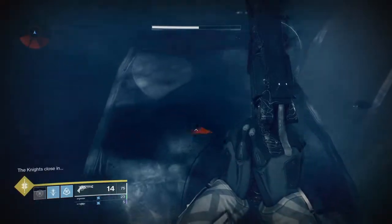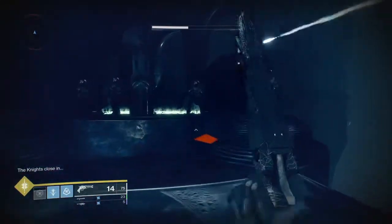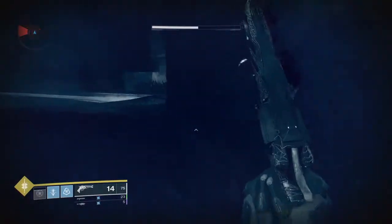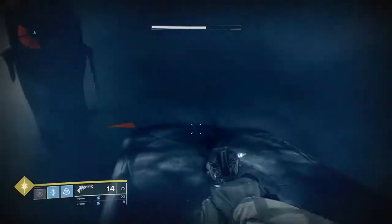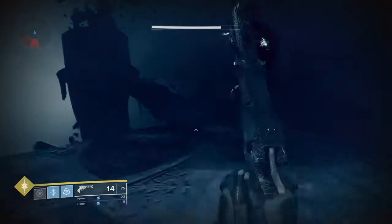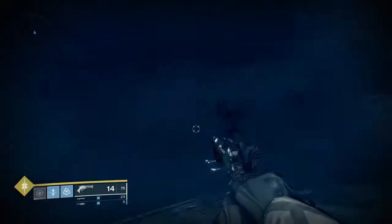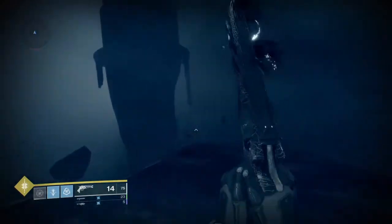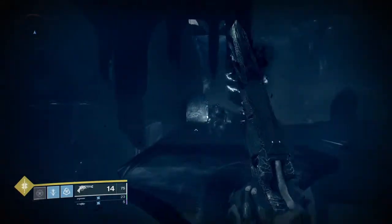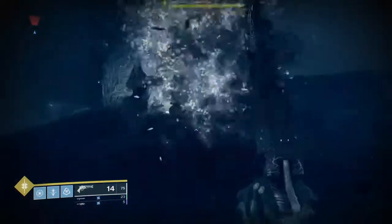After you pass the four phalanxes that spawn in, you come across two staircases with three knights patiently waiting to destroy you. You want to go right, not left, because if you go left and follow that pathway all the way to the end, it's going to take you to a dead end. I found that out the hard way with the knights closing in, so go right and it will take you up the spiral staircase.